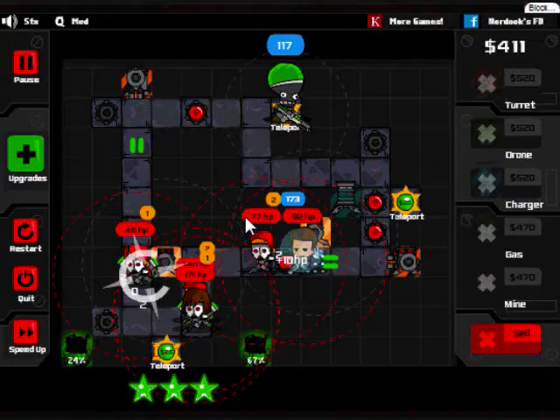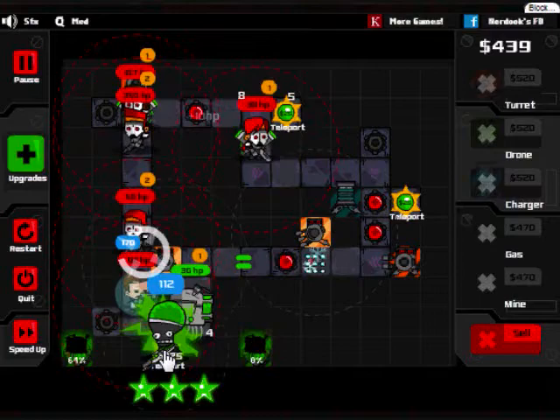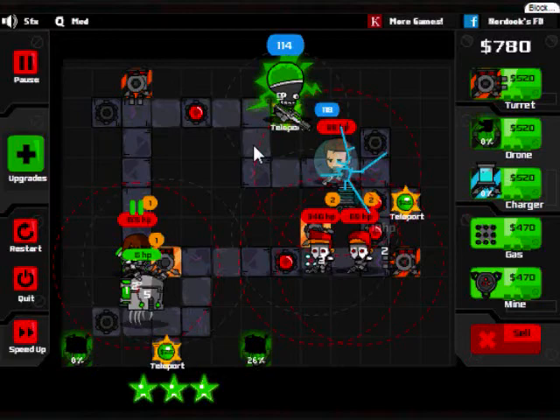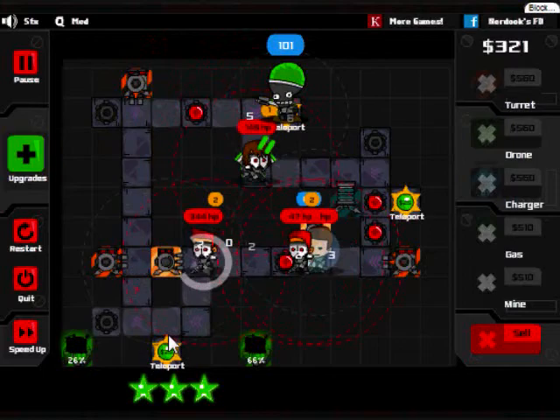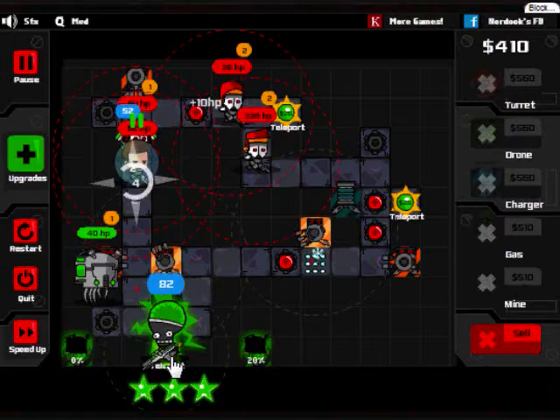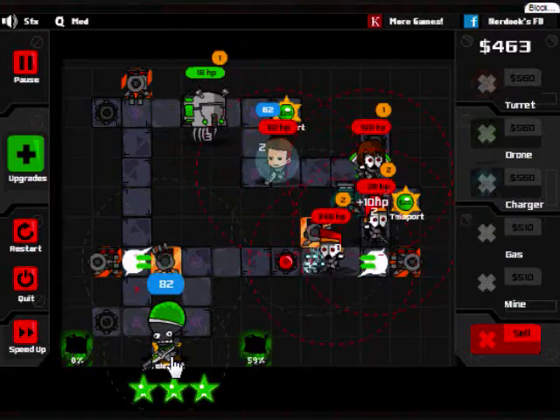I should put a bomb here because there's so many - if they're grouped together I can do multi-damage. Or I could put another turret, which is probably better, or even another drone. I'm actually doing a decent job staying alive. I'm going to have my villain stay and shoot him. Killed one! Let's put another turret to take more advantage of the ice trap. There was only one other wave so I might be okay.